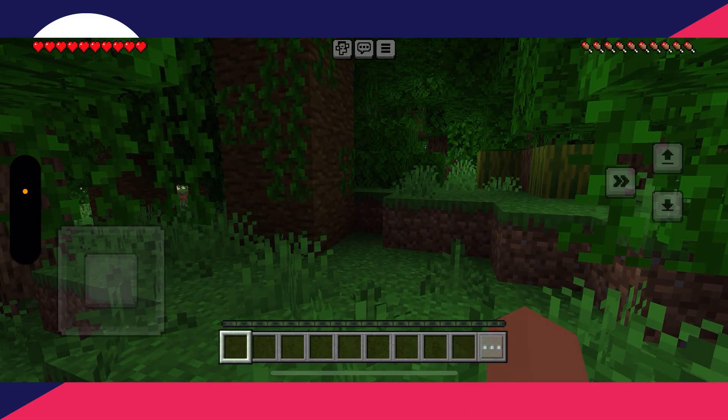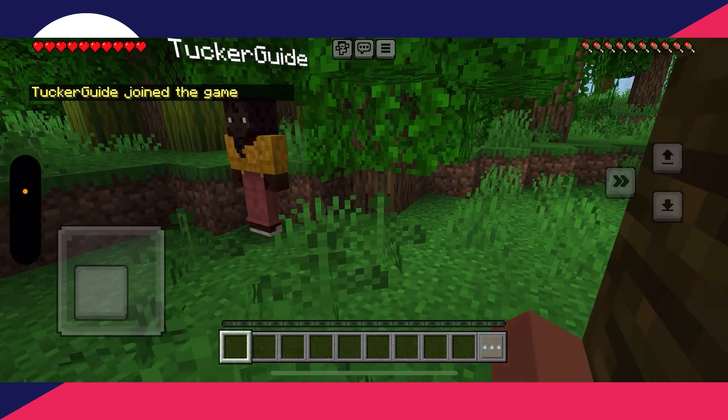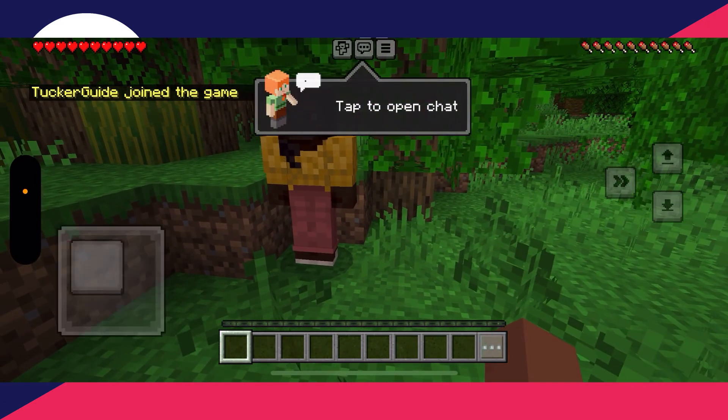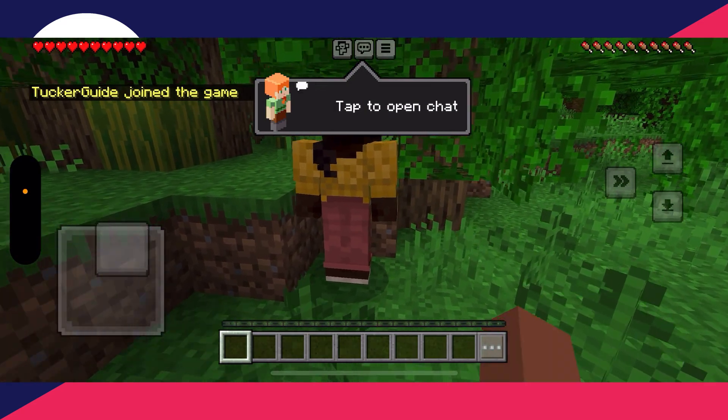What we can then do is press Create. Here we are — we've just spawned in. As I said, make sure you're on the same network, and then when they go and click Play, you should be listed in the LAN section which is going to be in the Worlds tab. And just like that, they've now joined, as you can see — it's that simple.